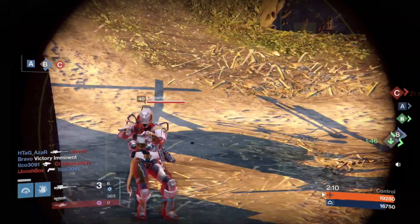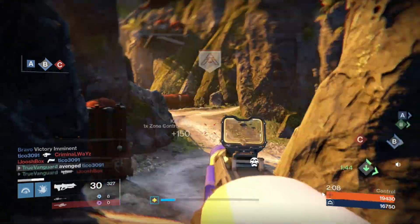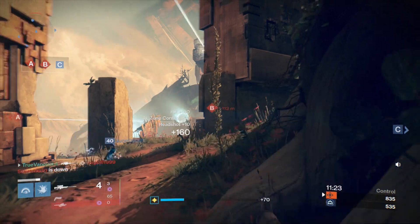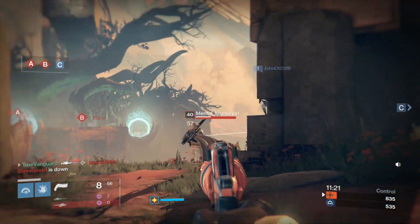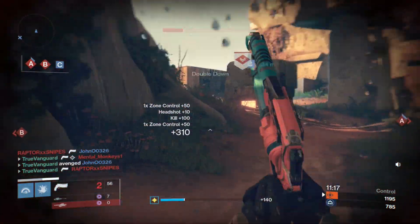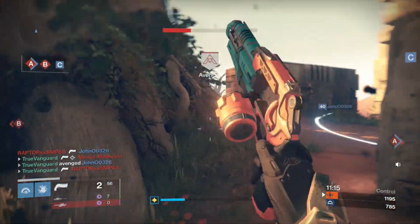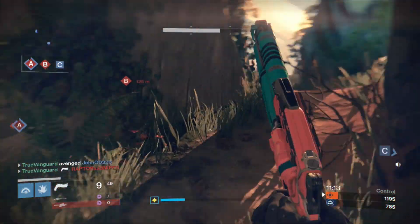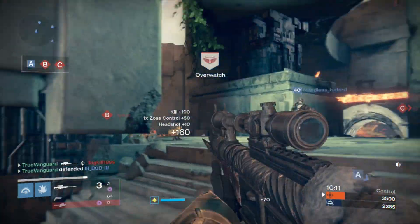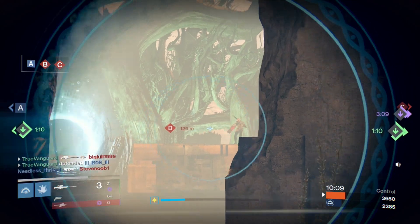If you get a skeleton key and don't have this rifle yet, go use your skeleton key on Sepix Prime — the new Sepix strike. That's at least where I got mine. I think it can also drop on the other Siva strikes, like the one that was the nightfall where the guy rips the ogre's eye out and uses it as a gun.